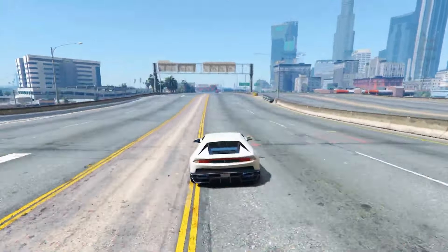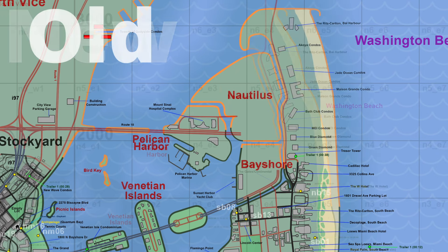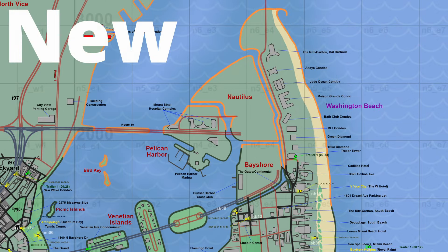Washington Beach terrain and buildings. The speculative terrain and building positions in Washington Beach have been further refined based on new evidence, aiming for a more evidence-supported representation.